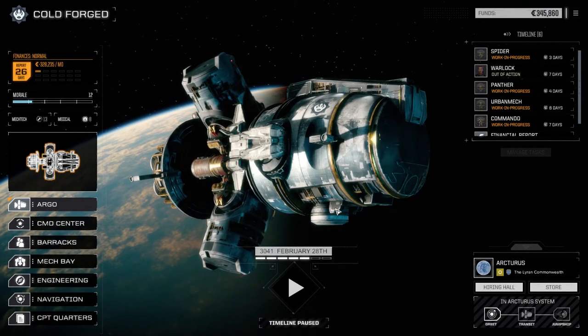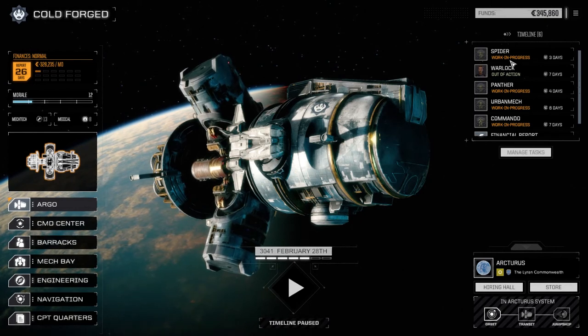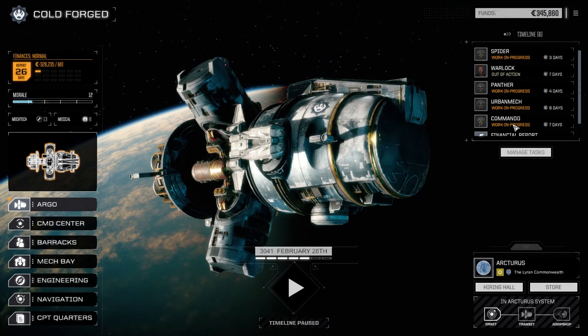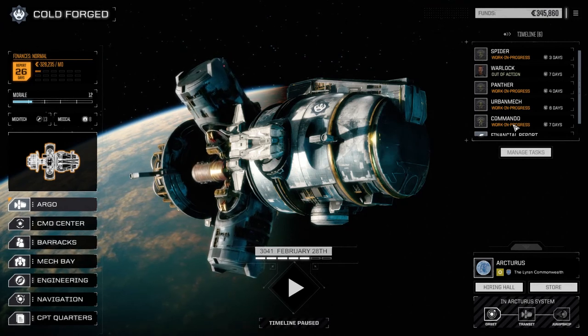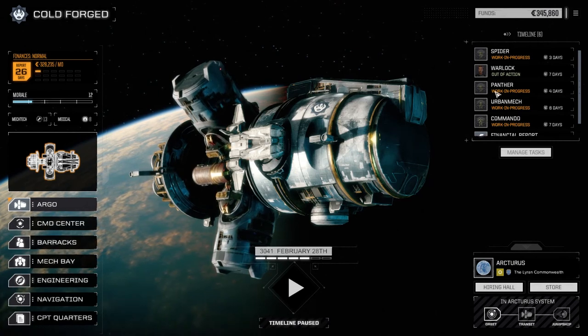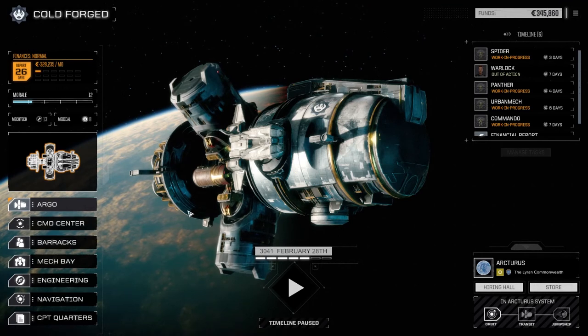Hey everybody, welcome back to another episode of Rogue Tech: Cold Forged. As you can see, we've got our light lance here repairing — we took a little bit of damage last time, but we were up against some pretty heavy targets. The Urban Mech we're going to have to refit when we get back, and there's some damage on the other mechs we're going to have to adjust.